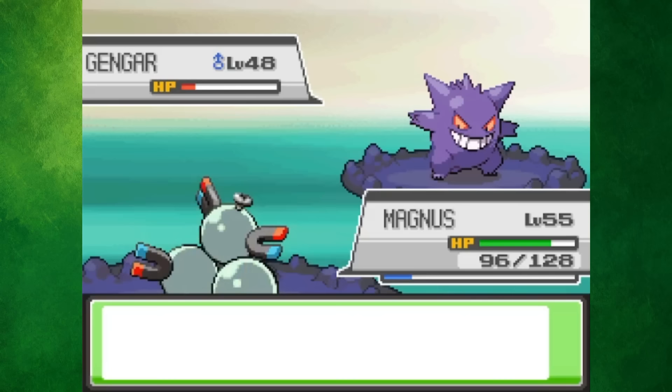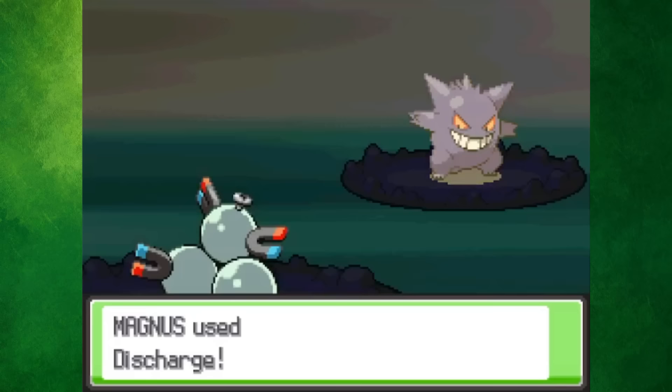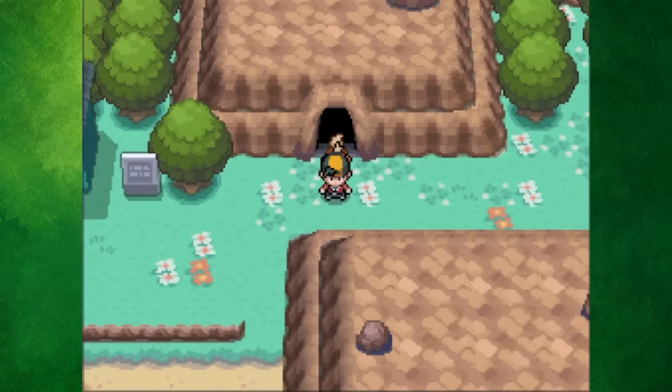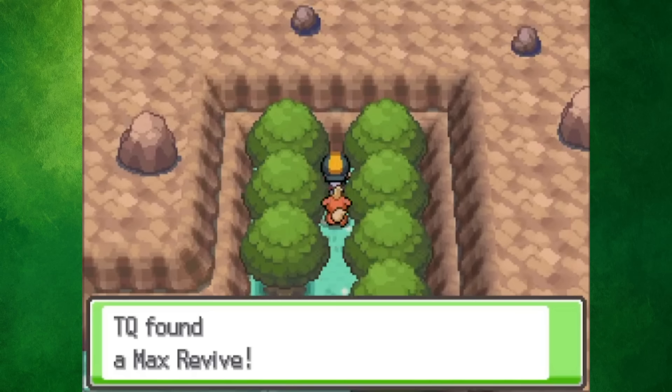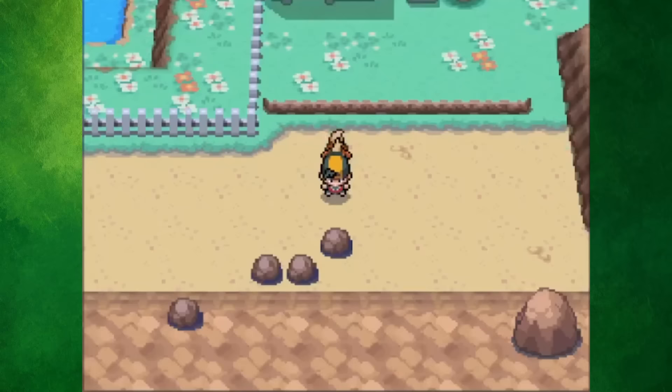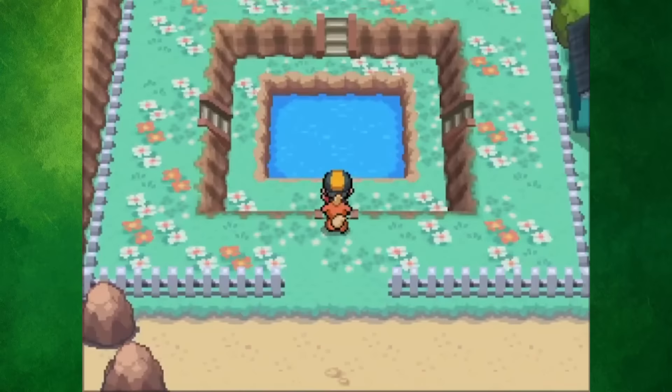I checked out Mt. Moon, but as we headed inside, our rival ambushed us. This rival battle is forgotten about a lot of the time since you don't even have to come to Mt. Moon in the postgame. Another cool feature is Mt. Moon Square, along with a little shop. If you come here during 8pm on a Monday or 4am on a Tuesday, there will be a group of Clefairy dancing around the pond. Once they get scared and leave, they'll leave behind a Moonstone for you.